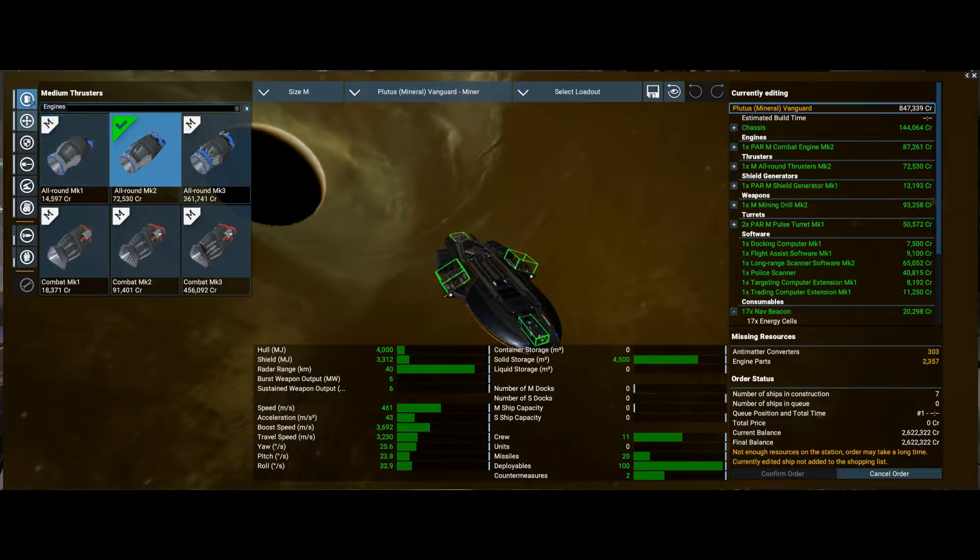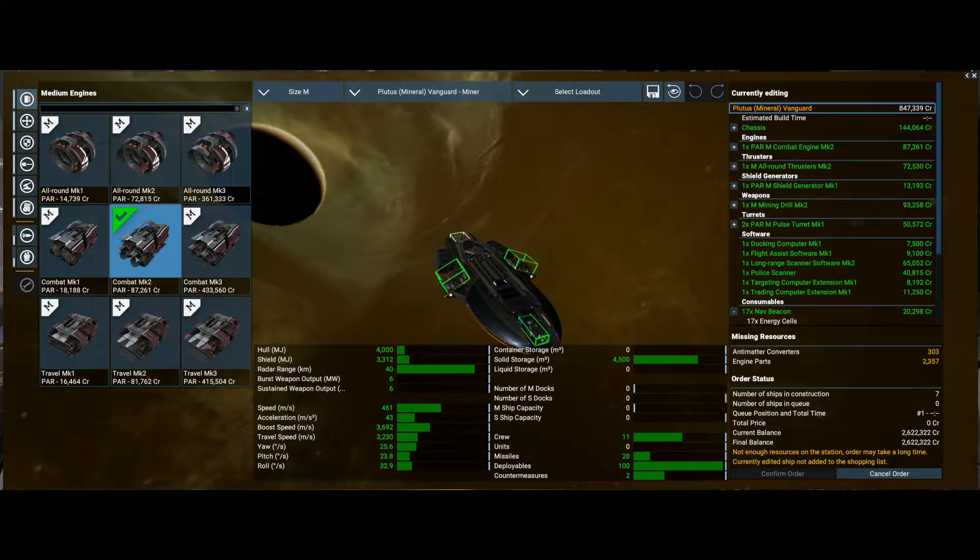Combat engine — let's look at the engine. Combat mark 2, 87. The speed — it's quicker than the Discoverer, about 461. Let's see what that does to the speed. It takes it down. All round takes it down. Combat 461. Travel is 4835. Switching to all round takes it down to 3000. We're going to go travel — gets it to places quicker, so we'll change that one. Travel engine.